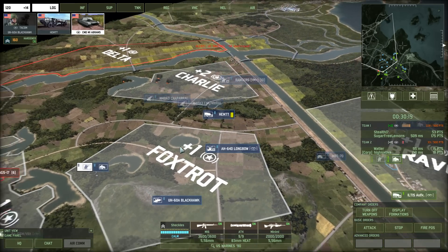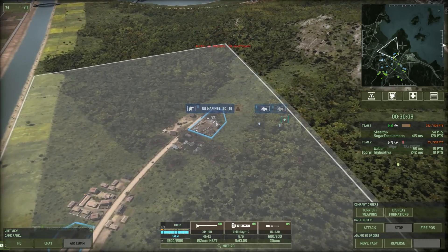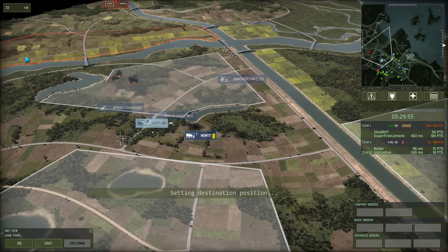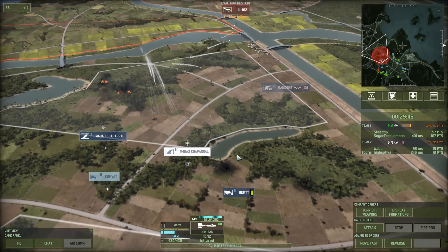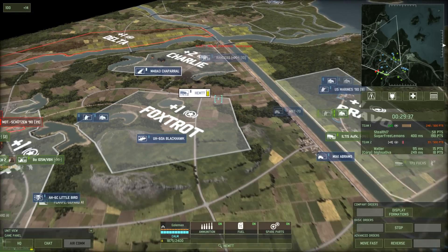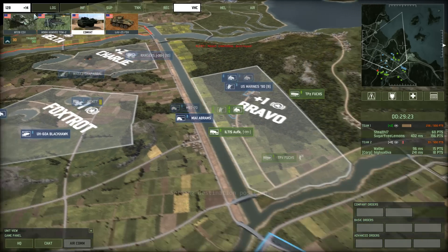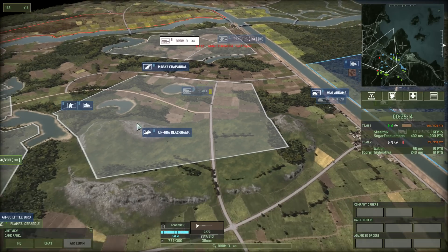Might as well push a command unit into Fox or Charlie — Charlie would be better, but I have absolutely nothing to defend that area with. AT4, 19-hour penetration — that's barely enough to go through the front of a BMPT. What are you going for? My Chaparral — yeah, that was the Chaparral. Let's pull back slightly. I've got nothing to deal with that BRDM-3 — Abrams has to move. T-62 too expensive, scratch it.